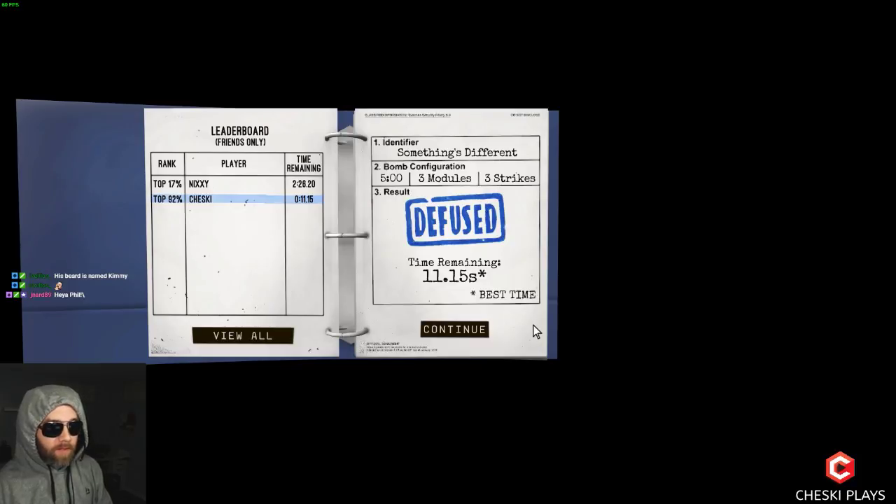There's got to be a strategy because Nixie has done this and she's in the top 17. Can you see what extra information I could give you right out of the gate? No — you gave me everything I needed: the colors, the order, the lights, and the stars. The other inputs are last digit of serial number, parallel port, and battery count.